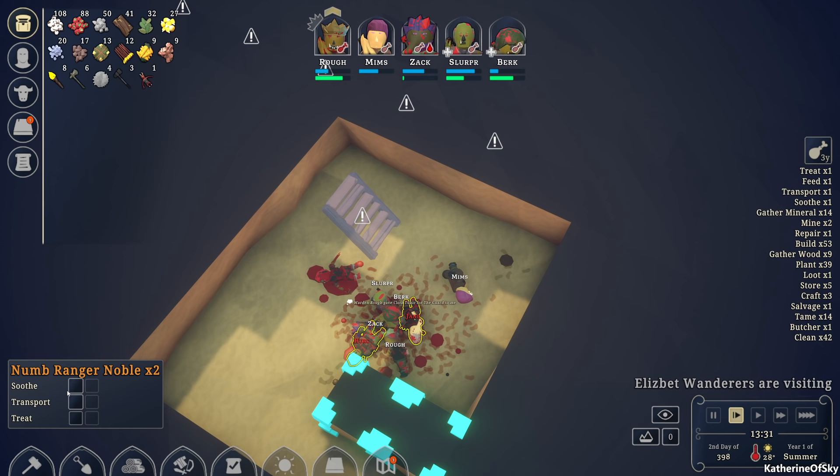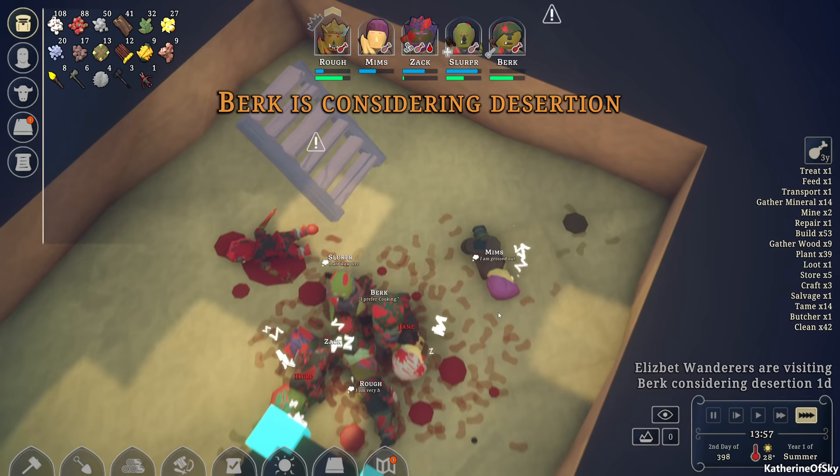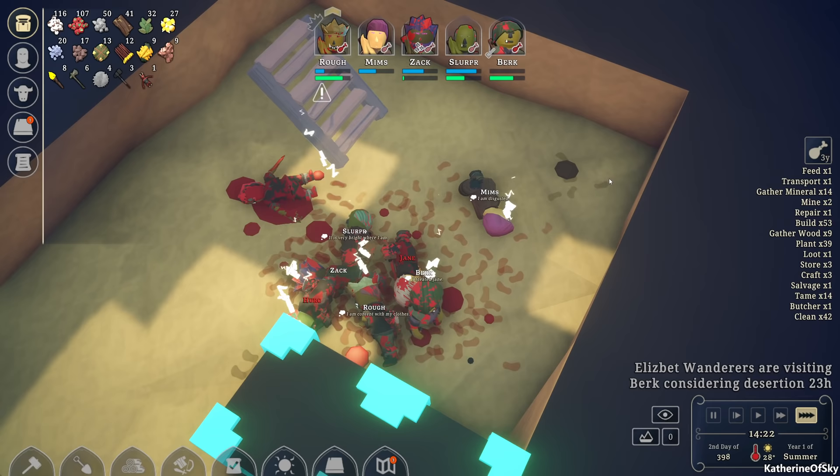Okay, soothe — really, how do you soothe them? Transport or treat them. Burke is considering desertion — yeah, good luck with that. I wish a tree would fall in here — that would enable us to build. This is bad.